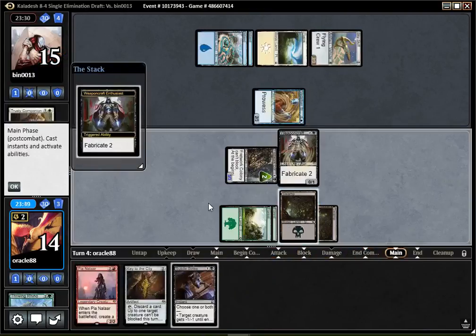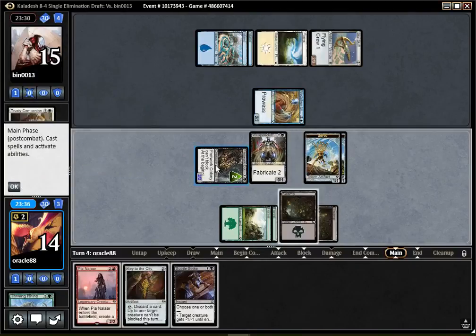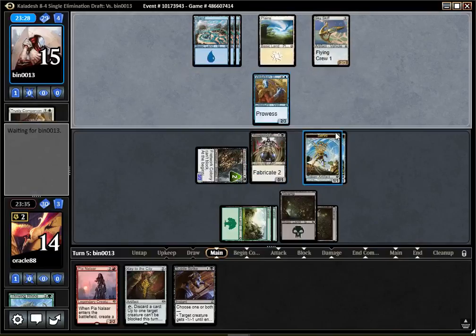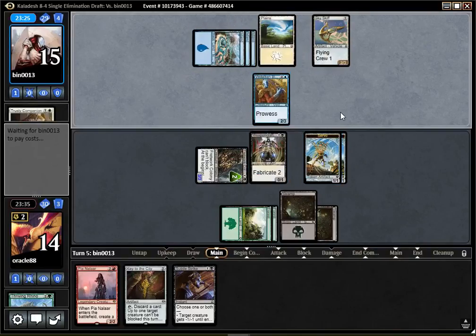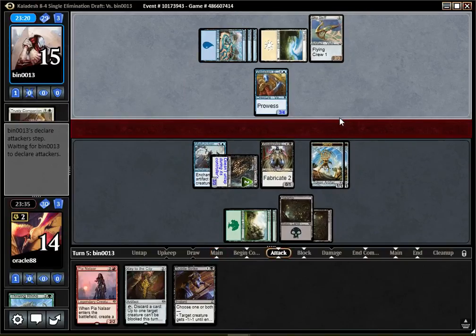I think I'm going to make servos because since it has prowess I can't really block it. Having a couple chump blockers looks decent right here. Malfunction — that's the true nightmare.